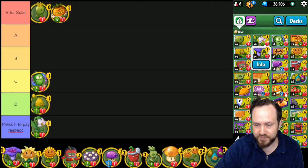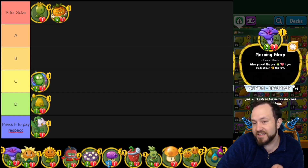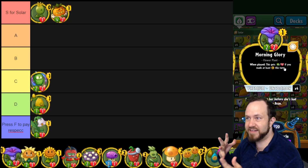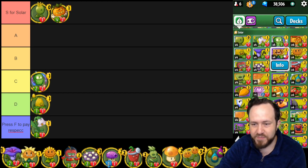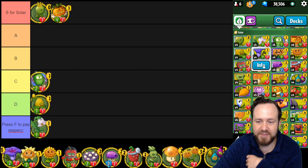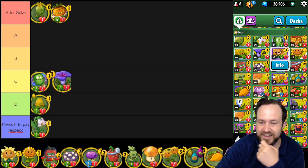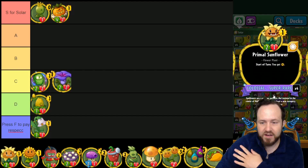Morning Glory used to get a lot more use before Primal Sunflower — that's probably the reason you don't see me running Morning Glory more often. It's a one cost two-two, it's a flower, and in the late game it'll be a one cost three-three, which is very good value. Early game cards that aren't a liability to draw in the late game are great, and Morning Glory has that. However, it's outclassed by Primal Sunflower in the same class and same cost. I'm going to put it in C tier — not a horrible card, but not really one worth running in many decks.